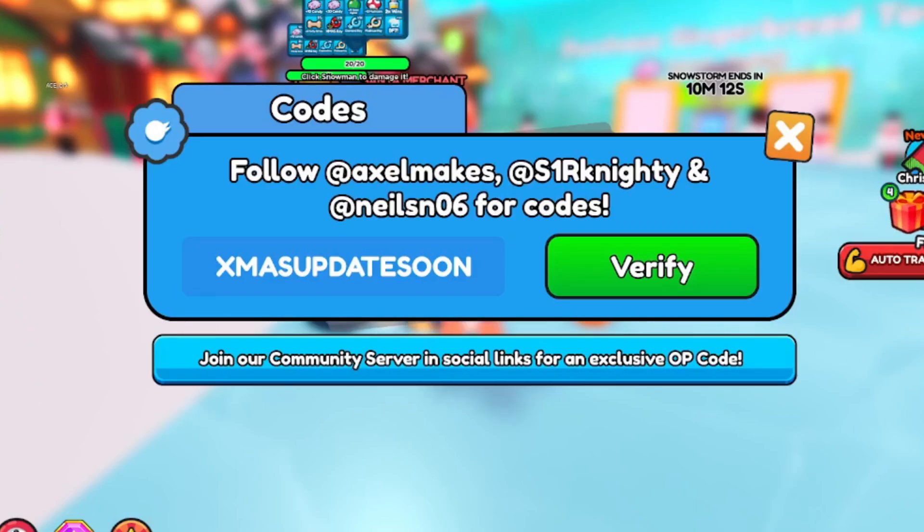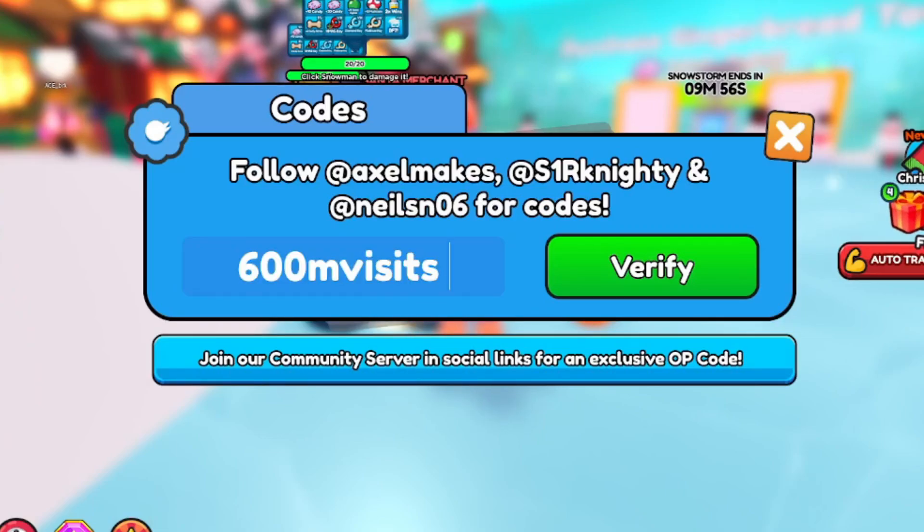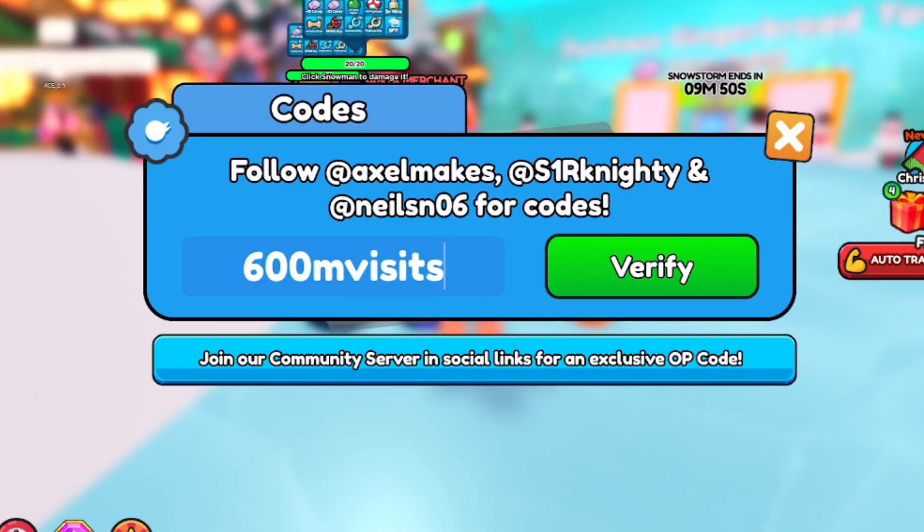You also get a 5-hour win multiplier with XMASUPDATESOON. Next code is SEASON4 — S-E-A-S-O-N-4 — redeem that for an XP multiplier and 500 extra XP. Then we have 600MVISITS — redeem that for a 5% stat increase.